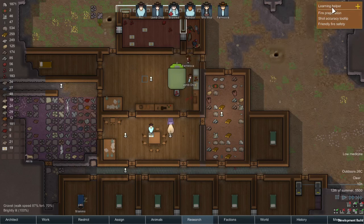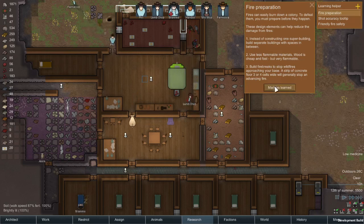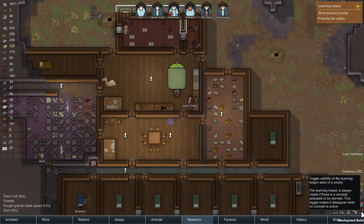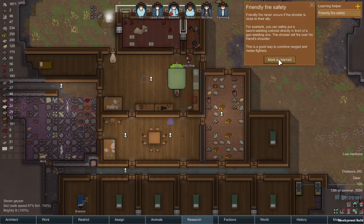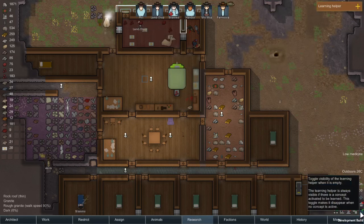If you look at the top right, there's a learning helper which will occasionally pop up with tips. Once you've got bored of it you can just mark it as learnt, and you can toggle visibility off so once you've actually learnt everything it'll disappear completely.